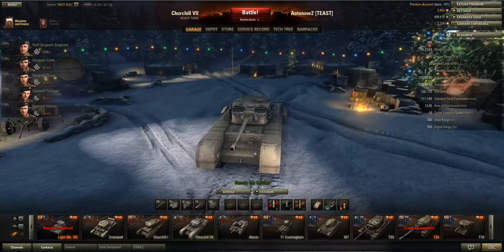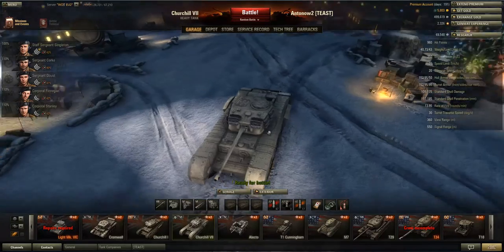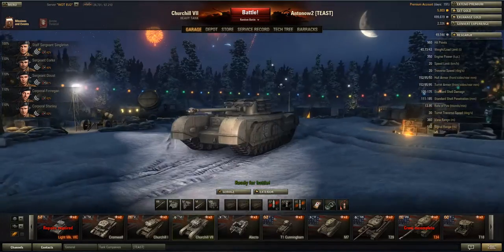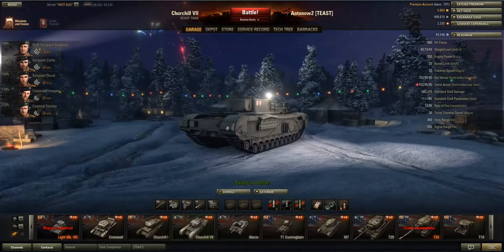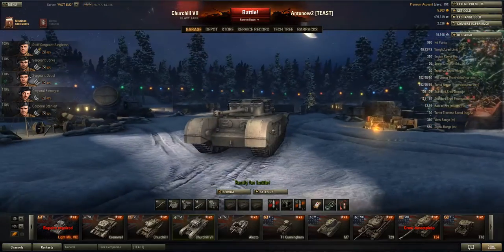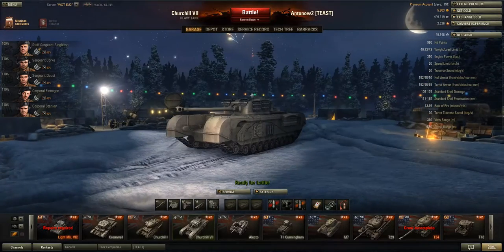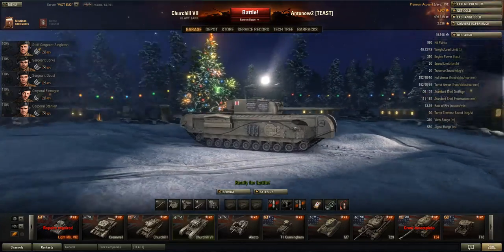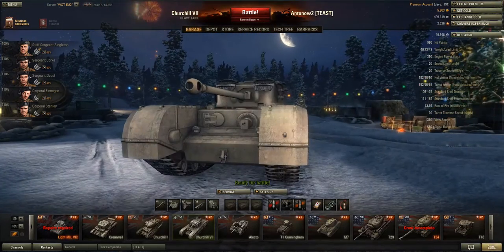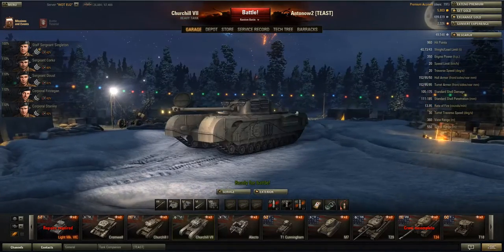Hi, welcome back to my World of Tanks channel. I'm Antonoff to you as usual, and today we'll be taking a look at this beauty here — the Churchill 7, tier 6 British heavy tank. This is a real beast of a tank that in the right situation has the ability to carry games. It's got really good armor, it's really slow, and it's got decent penetration, really accurate, very high DPM but low alpha damage gun. If that sounds like the tank for you, stay tuned.